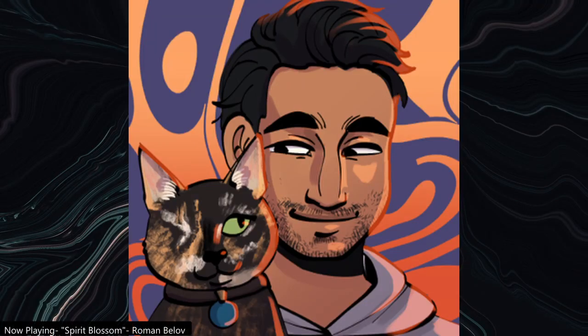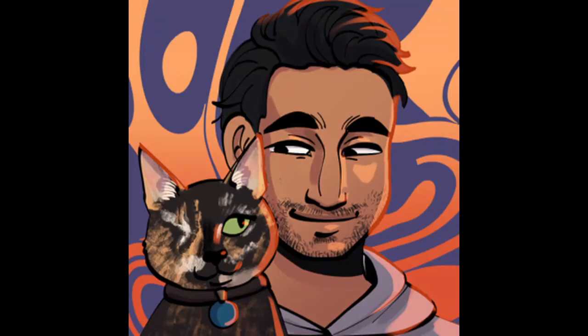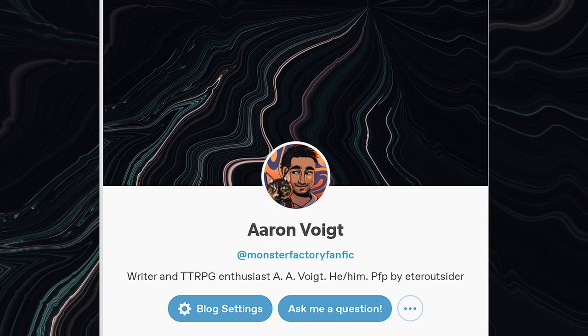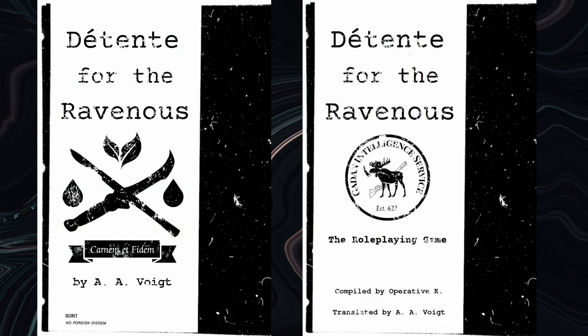Thanks everybody for watching. I really appreciate anyone who takes the time to see what I'm saying about tabletop games. If you want to help me keep the channel going, you can send me a tip at my Ko-fi in the video description. My background picture is 'Liquefied Image' by Adrian on Unsplash, and my profile picture is by EaterOutsider on Tumblr. If you want to find more of my work, I'm at aavoyt on Blue Sky, Monster Factory Fanfic on Tumblr, and my main site is aavoyt.com. I also just released a novel-RPG combo, Detente for the Ravenous, which you can find at erinsxl.itch.io — if you like Spire and Heart and horrific body horror, I think you should check it out.